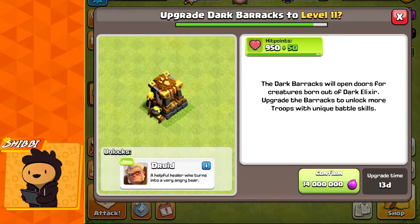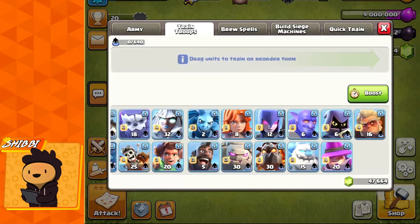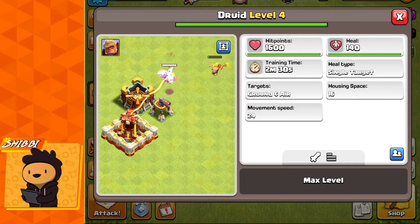The level 11 dark barracks can be upgraded at TH14, it will be a 13-day upgrade for 14 million elixir. The new Druid will go to level 4 at TH16.